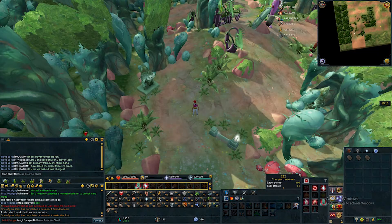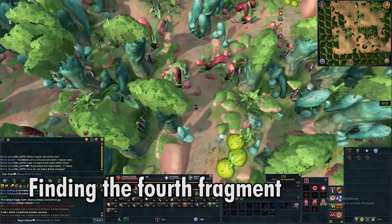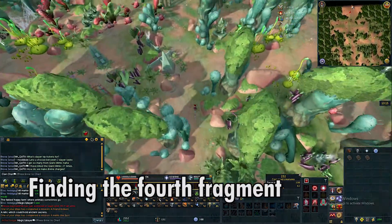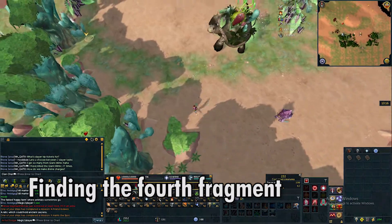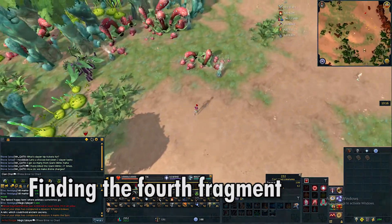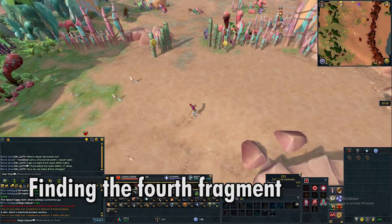Enter the forest area by clicking anywhere on it and head north. Keep heading north until you reach the village, and the fourth fragment can be found in the northwest part of the city.